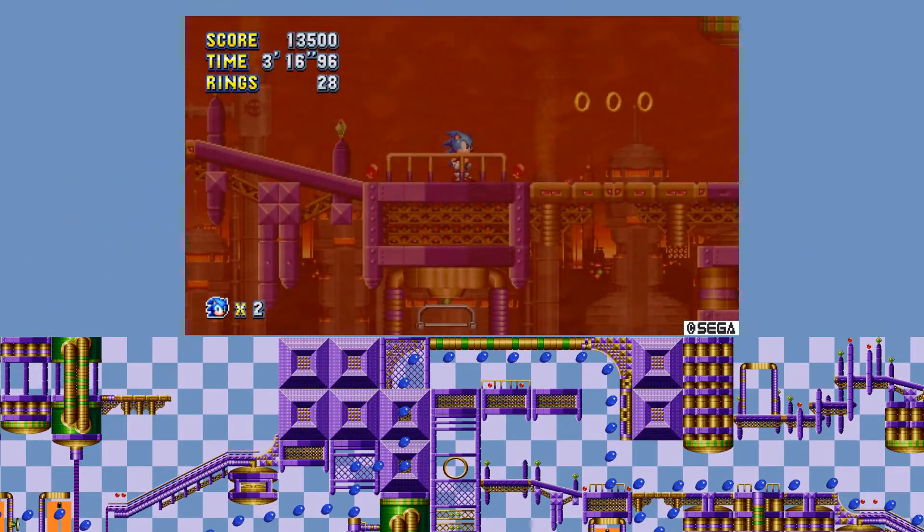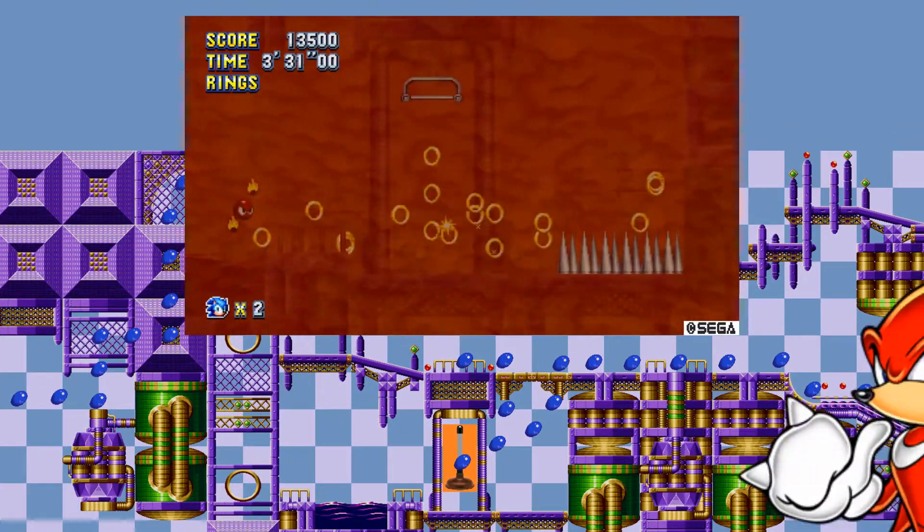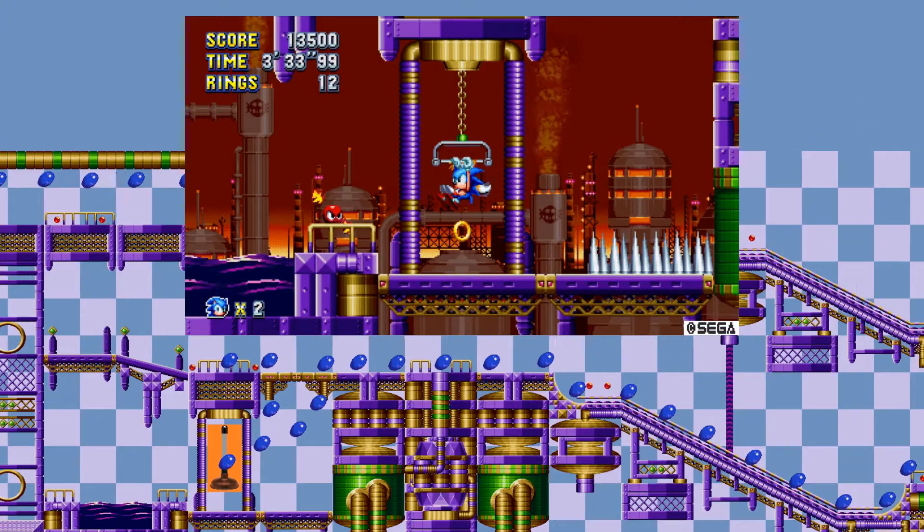This cuts a sizeable chunk of the level. Drop down below this collapsing floor to clear the air. Tails, you're not as cool as Knuckles, bruh. With the air cleared, we can press on.